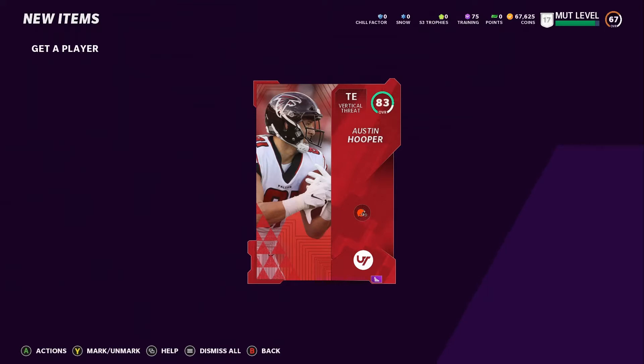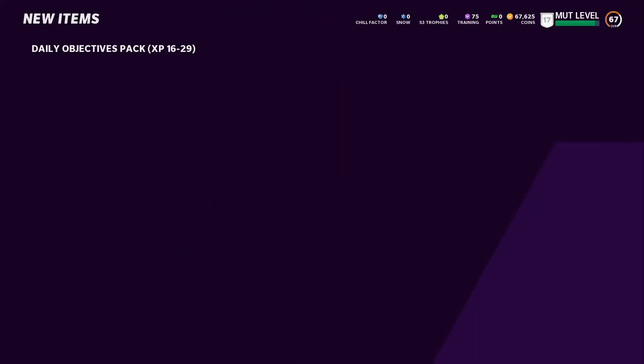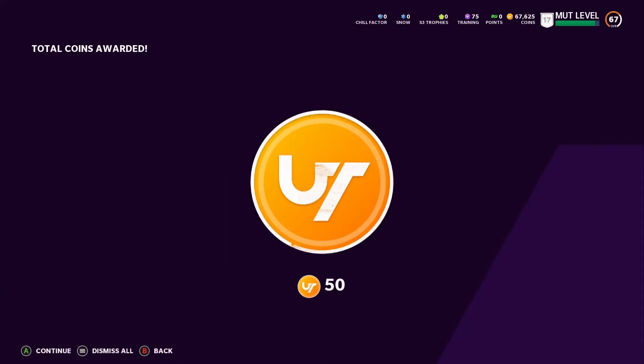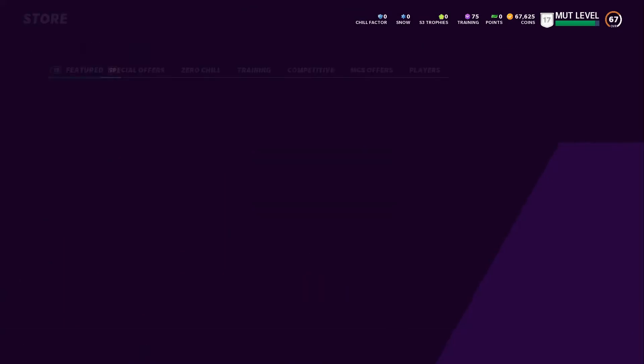I was doing my daily objective completed games — Get A Player — and it's been a while since I got an elite even on my main squad. But this is just from spending 500 coins on Get A Player, and I got this 83 overall Austin Hooper elite, which is actually a good tight end for our No Money Spent team. I also completed my daily objective — 16 to 29 — so we get 200k to quick sell.